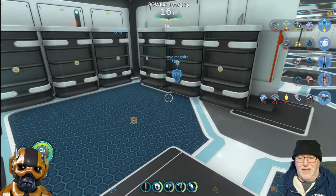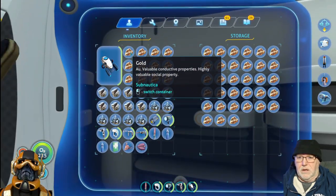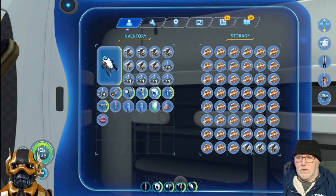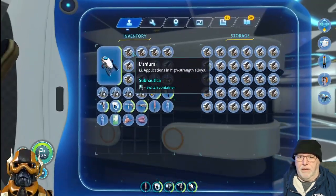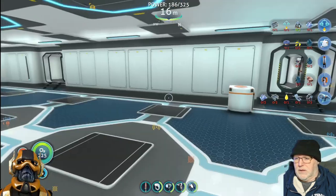We've got to build a whole other base inside the ship so you can do everything while you're out and about - you don't have to come back here to do everything. That's why you really got to plan things out once you get to that thing.